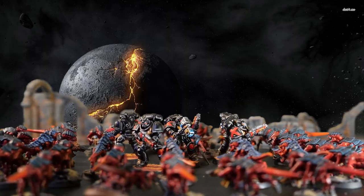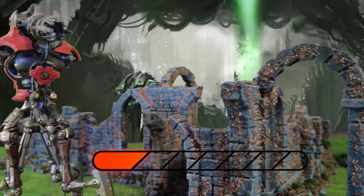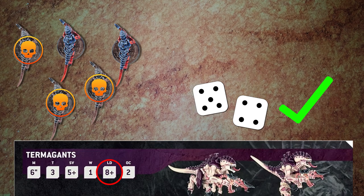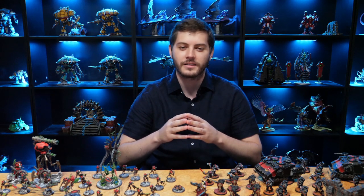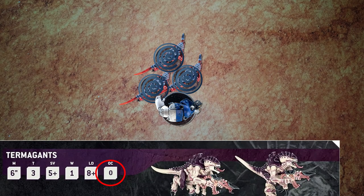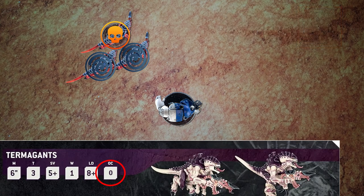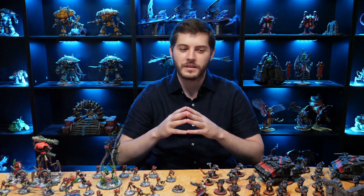In a battle shock test, if any of your units have lost half or more of the models in their unit — or for single-model units, if it has lost half or more of its starting number of wounds — you must take a battle shock test. Roll 2D6, and if the result is greater than the lowest leadership characteristic on your unit's datasheet, you pass. If you roll below their leadership, you fail. The unit that fails suffers several negative effects until the start of your next command phase: its objective control characteristic changes to zero; if it falls back, every model must take a desperate escape test; and the controlling player cannot use stratagems to affect that unit.